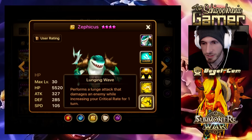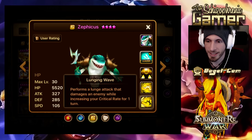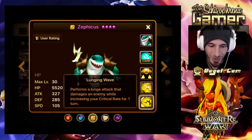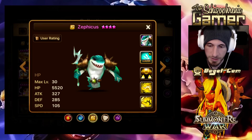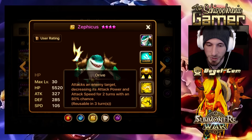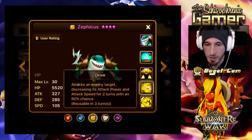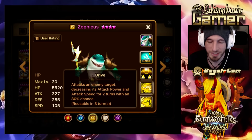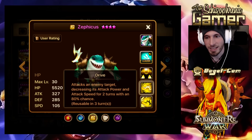So let's see what his first skill is. It performs a Thunder Attack that damages an enemy while increasing your crit rate for one turn. Now he's an HP monster, but I don't think I want to build him as HP. He's got the crit rate buff here. This skill attacks an enemy target, decreasing its attack power and attack speed for 2 turns with an 80% chance. I think this goes up to 100% when it's maxed.